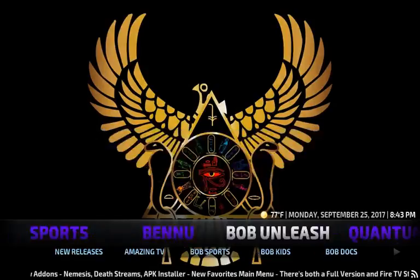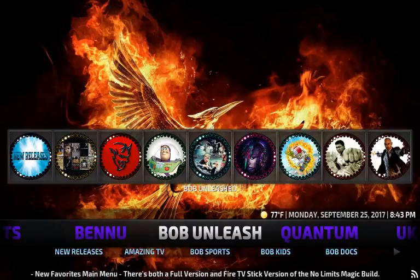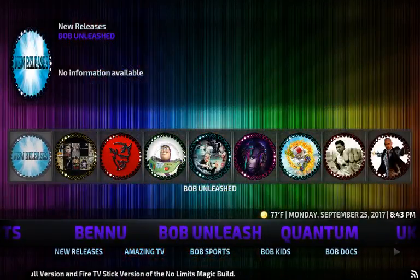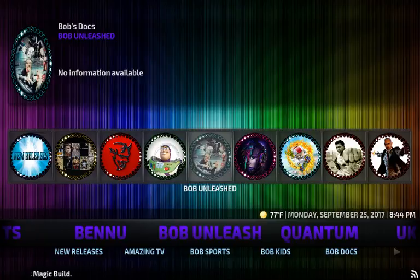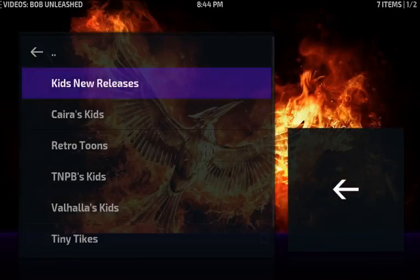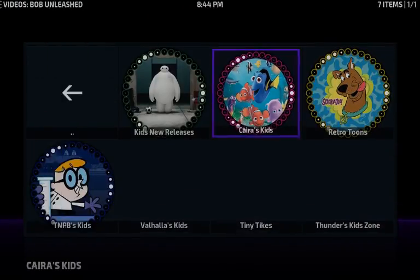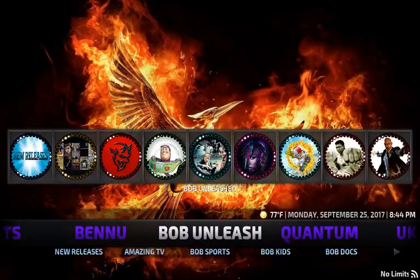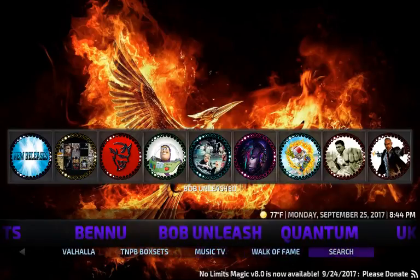Next up is Bob Unleashed — basically Bob Reloaded rebranded. Same people behind Phoenix and Bob, these things aren't going anywhere. You've got New Releases, TV, Bob Kids, Docs, and everything related to Bob. Clicking on Bob Kids pops up the same sub-menu as the widget: Retro Toons, Tiny Types, Kid New Releases, Thunder Zone — everything is there.